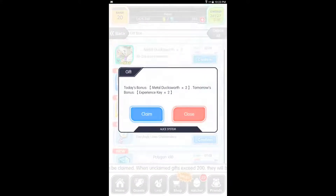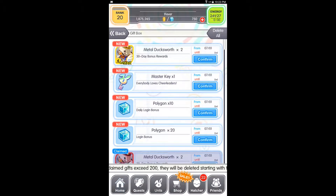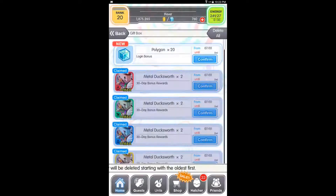I wish there was a way to claim all of these at once. There's a delete all button, which I don't really understand why that's there.